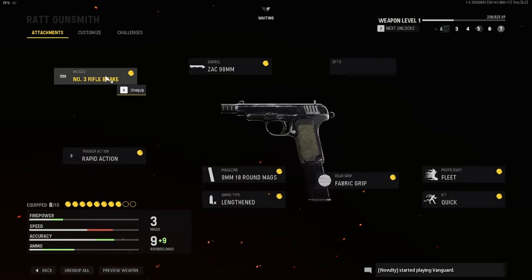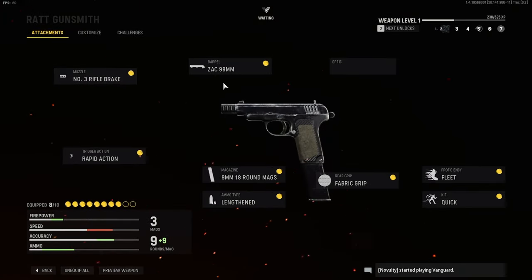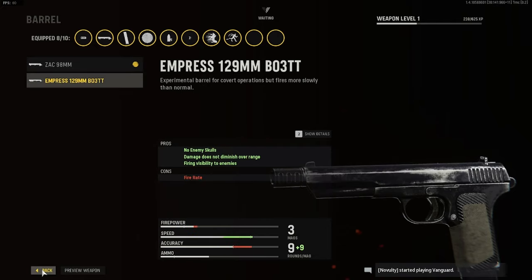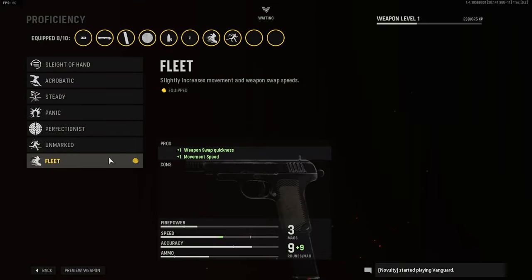For the muzzle we have the Number 3 Rifled Brick — it adds plus one accuracy, which helps because I'm spamming my trigger and I'd rather have accuracy when shooting. For the barrel we have the ZAC 98 millimeter — it has recoil control and accuracy which negates the negative, plus reduced scope sway, gun bob, and reduced flinch. It has a lot of negatives but they're really not needed.